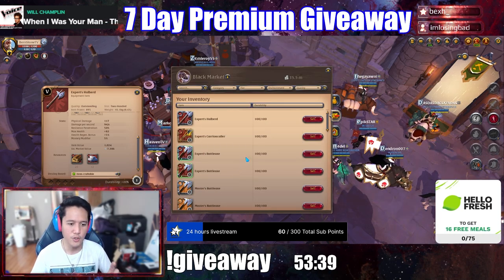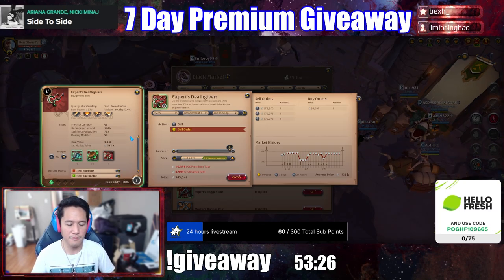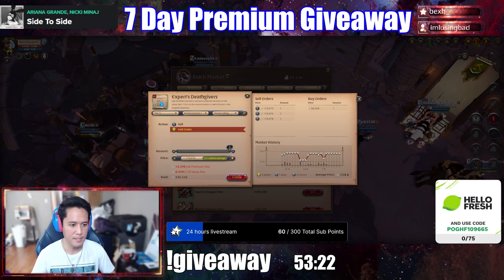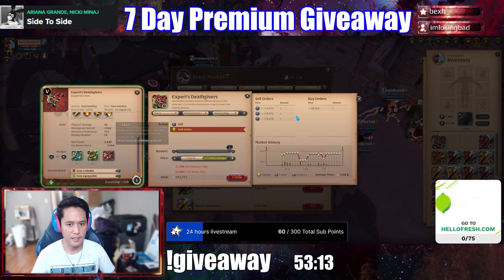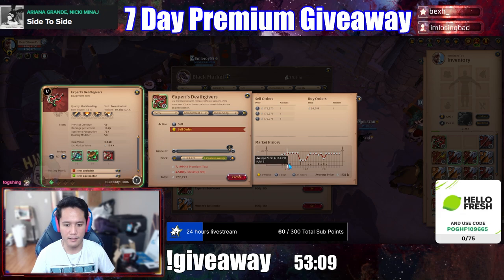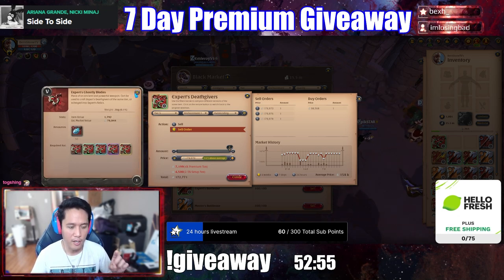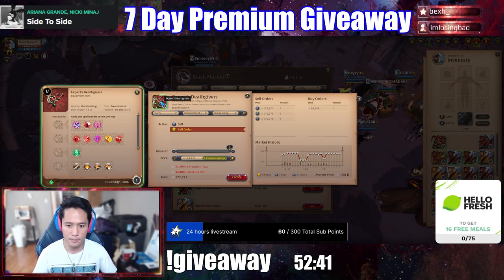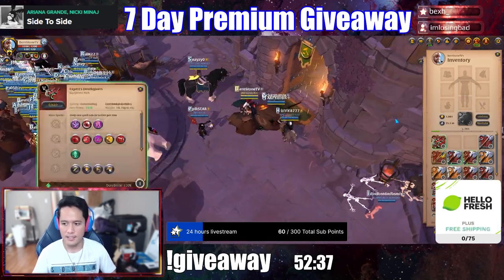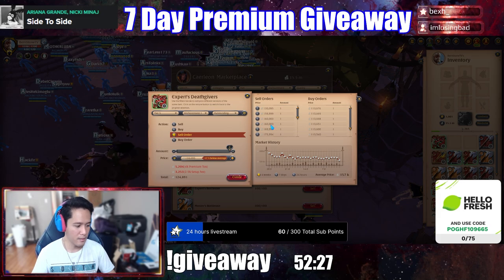There are things that you may want to sell to the regular market compared to the Black Market. Artifact meta weapons usually sell a lot faster in the regular market. For example, the estimated value here is 159,000 and you can sell it for 179,000 in the Black Market. But if you look at the demand, literally nothing has been sold in five days for this specific weapon. These artifact weapons are things you don't want to sell to the Black Market. Deathgivers is part of the meta right now for solo, so you are probably better off selling it to the regular market.